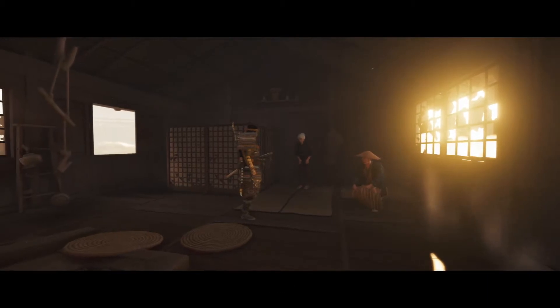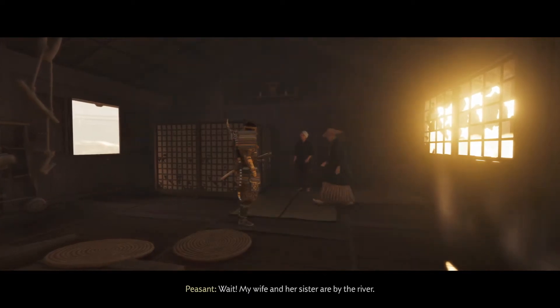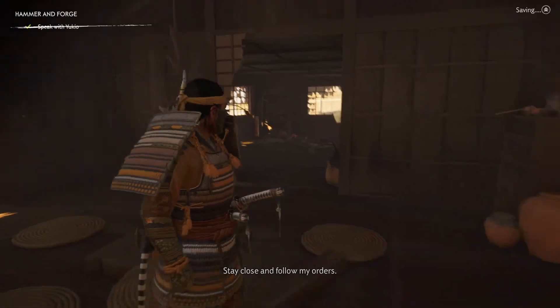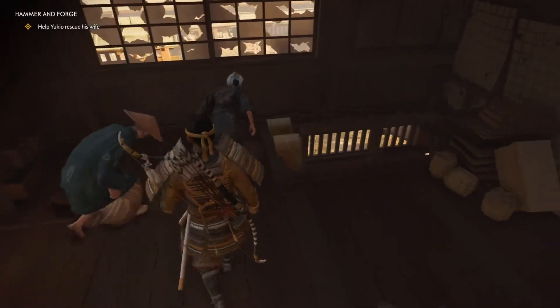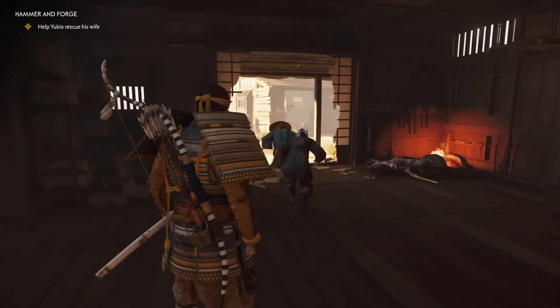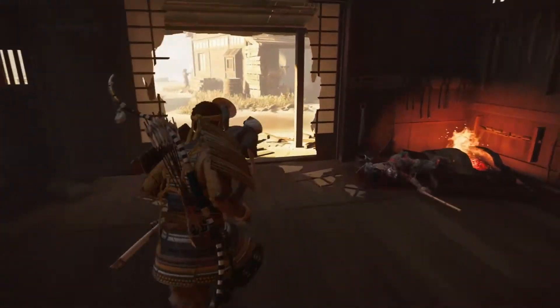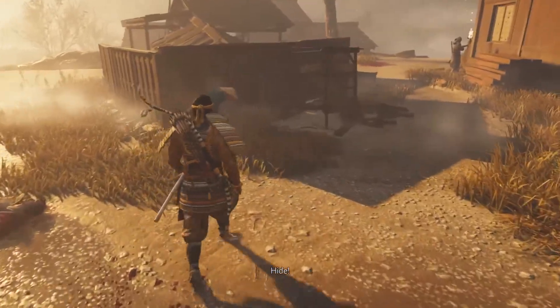Yukio? Yes. Taka needs help with the forge — follow me. Wait — my wife and her sister are by the river. Lead me to them quickly. This way, stay close and follow my orders. By the river — guess we'll go this way. Wait here, I'll deal with the guard. Let me just grab the linen.